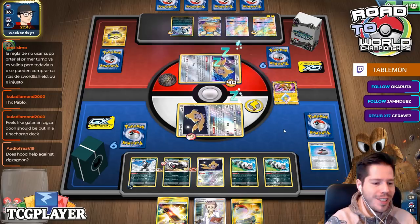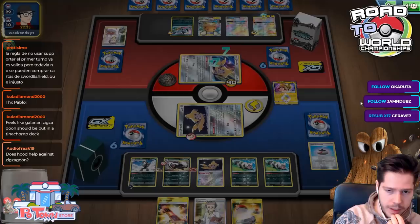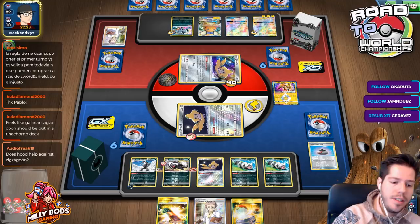Does Foongus help against Galarian Zigzagoon? It would help — you prevent the ping from Zigzagoon and from Obstagoon. But obviously Obstruct is still an issue for all these decks. A large Zigzagoon should maybe be put in that Tinachomp deck — you'd immediately get the damage boost.